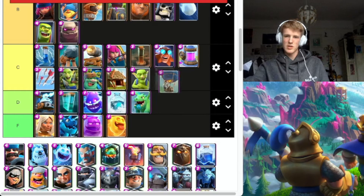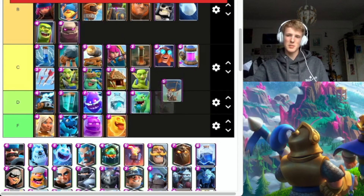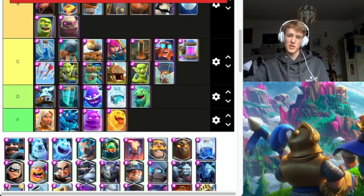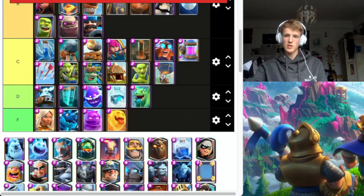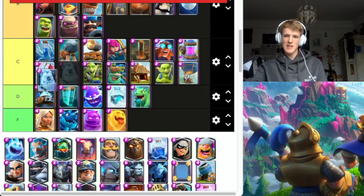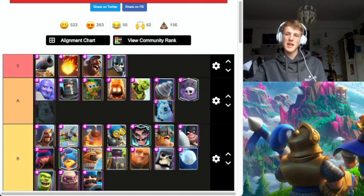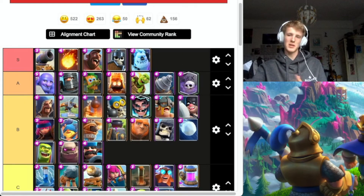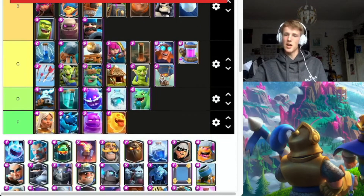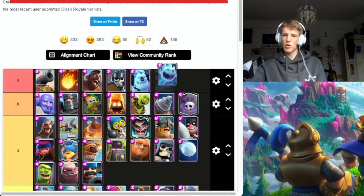Balloon — probably going to go C. It can be easily countered, but if you leave it alone, especially with a Lumberjack, Freeze, or Rage, it can be pretty deadly. Hunter — very underrated, definitely B. Ice Golem is definitely S tier, but it doesn't need a nerf — it's strong but it's good. Ice Spirit needs a nerf — it freezes for so long, 1.3 seconds. What are they thinking? It's too long.